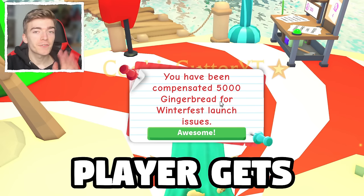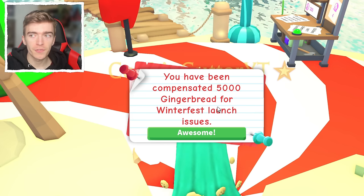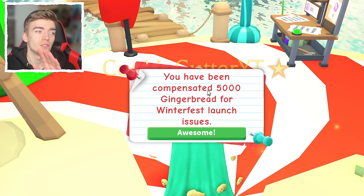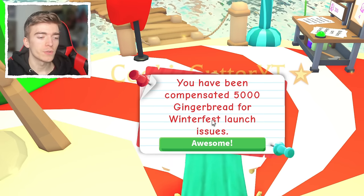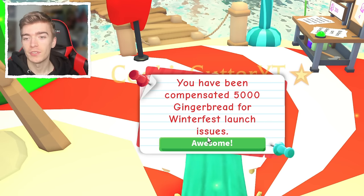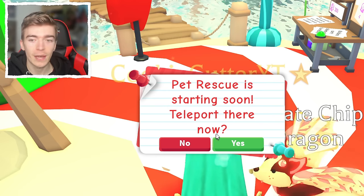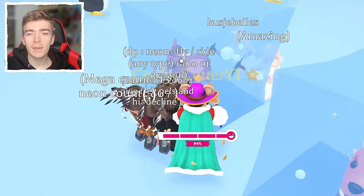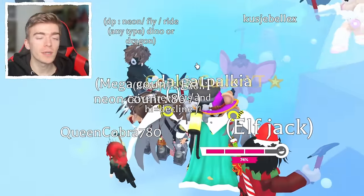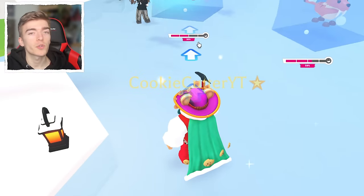The first secret is every single player gets 5,000 gingerbread for free. You might log into Adopt Me and see a notification saying you've been compensated 5,000 gingerbread for the Winterfest launch issues. There were problems with the minigames where they weren't allowing you to claim points — for example, playing Pet Rescue and it not counting your score. Because of those issues, Adopt Me wanted to make it up to the community by simply giving them free gingerbread.